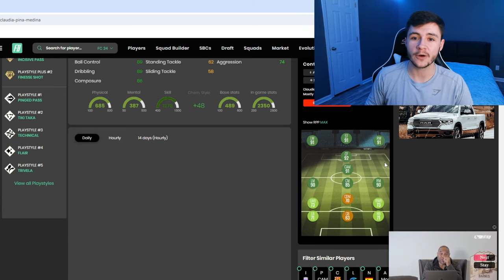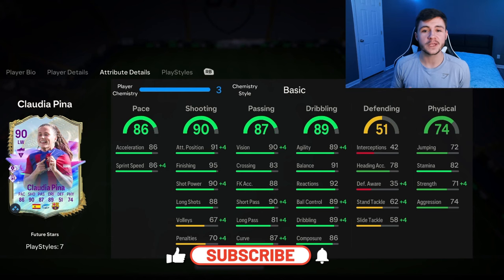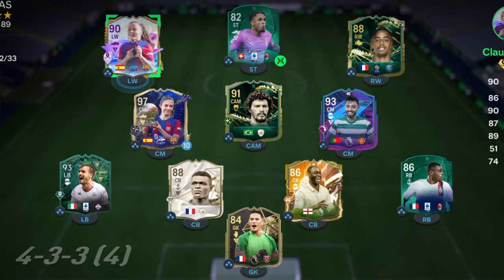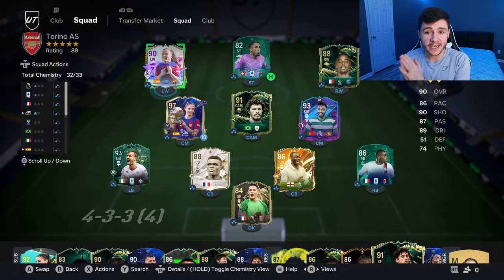That's going to be very interesting to test out in game. If you guys enjoy these FC24 player reviews, go ahead and leave a like on today's video and also consider subscribing if you are new — it would be greatly appreciated. This is the team we're going to be using in Fut Champions to test out the new Pina card. We're going to be playing her at the center forward position in the 4-3-2-1 formation. Let's jump into game number one and see how good this card really is.